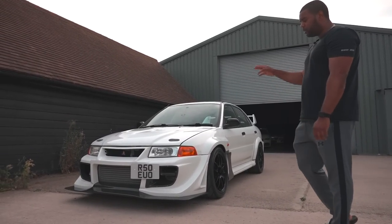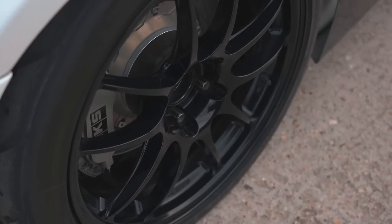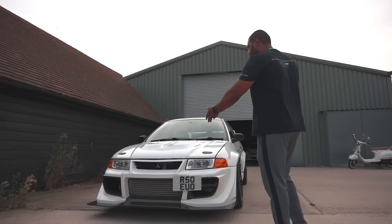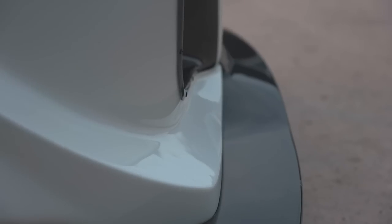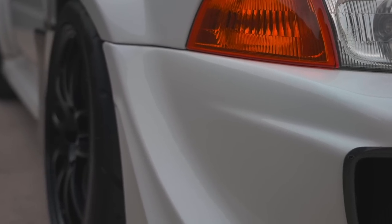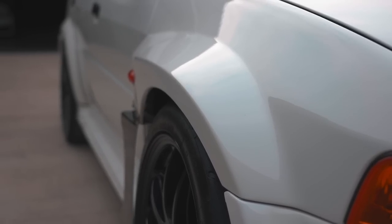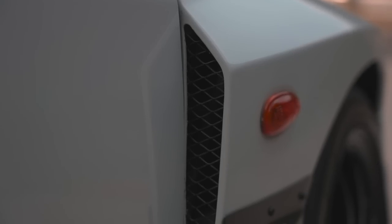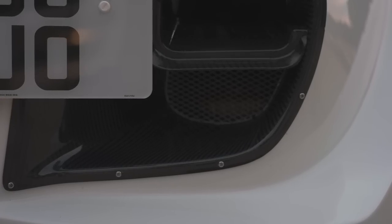My old RS had 21,000 miles; this one's got 55,000 and it is way cleaner. Up front you'll notice this crazy front bumper — for anyone that's played Gran Turismo, is that not like the Escudo Pikes Peak? Look how far out the front bumper comes. You've got the front splitter — this is all genuine Varis parts: Varis front bumper, front splitter, and there's actually an undertray as well. We've also got the Varis wings — check out how wide and squared-off these arches are. They're two-piece wings with a carbon strip, bolted in solid.